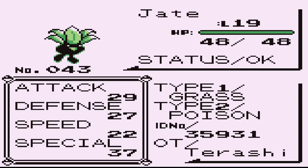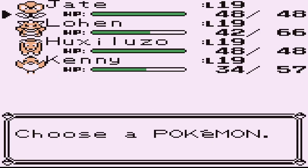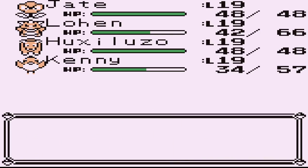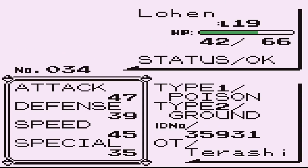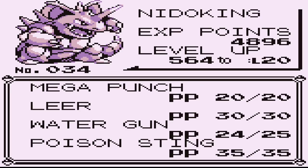Jade still only has the one weak attack move and some status-inducing moves - that doesn't need to change. Then we got Lohan with Mega Punch and Water Gun, and I guess Poison Sting too, although that's not really a lot of damage either. And then Leer for softening up his opponents.